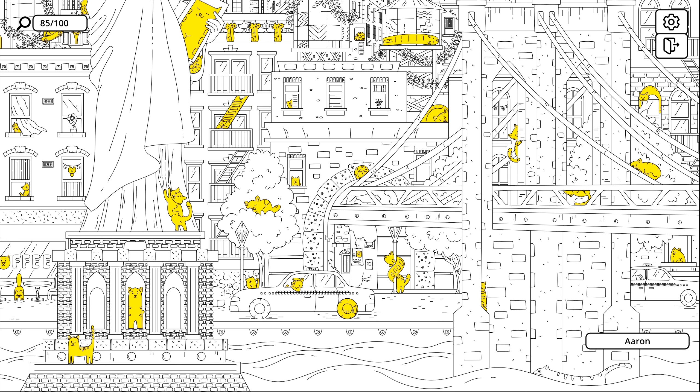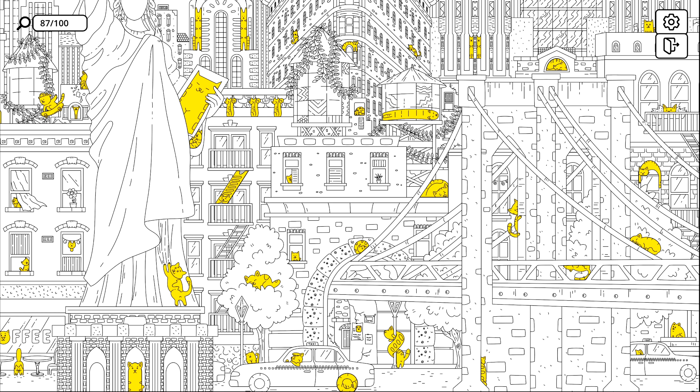I was watching some edits back the other day and I do a lot of this moving the mouse around, but I'm not actually looking at the mouse pointer - I'm looking around the screen. So when my mouse hovers over a cat and I don't click on it, it's not because I haven't seen it. I know what I mean even if you don't.